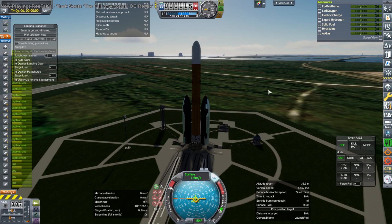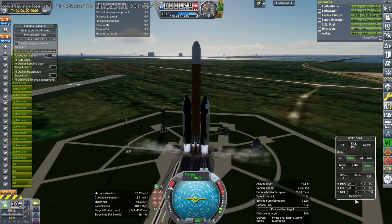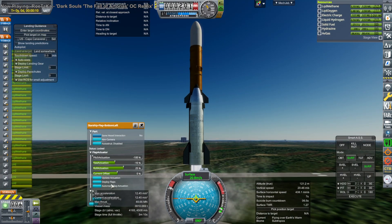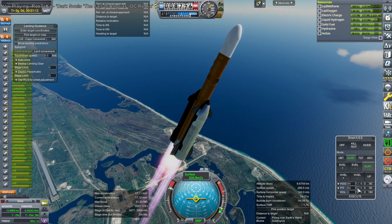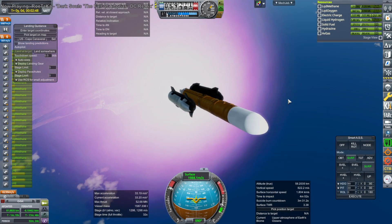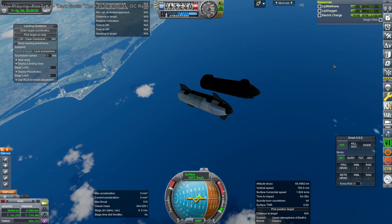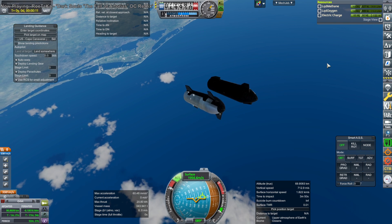Part of the problem is I'm not using an automated script to land them. I've got an automated script to land the Super Heavy back, and for Starship I think PEKKA is still working on one to go through the atmosphere properly. We've seen it done before but changes to Starship have thrown that off. I don't have a script where Starship does the boost-back and lands return-to-launch-site like Super Heavy does, so I have to do it manually. I have a KOS script for Falcon 9 but I haven't adapted that for Starship.